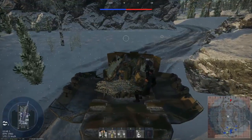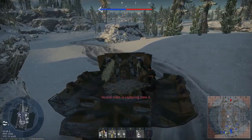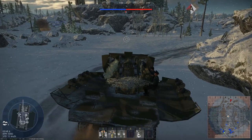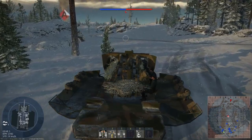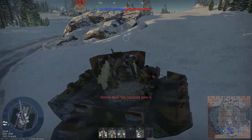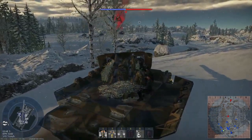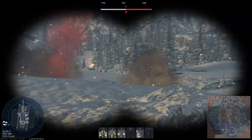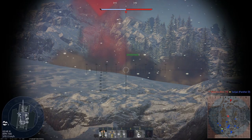So there's a single cap, so it's conquest. I guess we see if we can find a spot where we can use our non-existent depression — was it 3 degrees? This thing is just so big. You want to get the tank pointing downwards. Let's use the rangefinder — it is 600 meters.